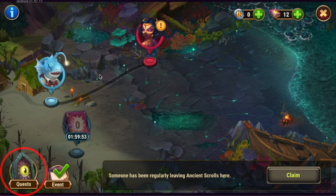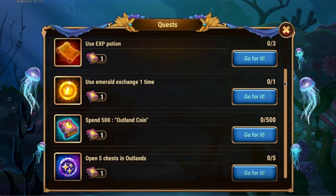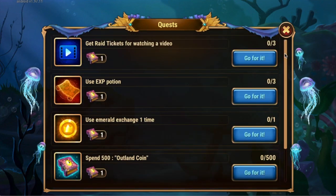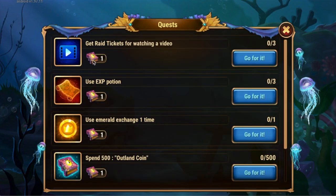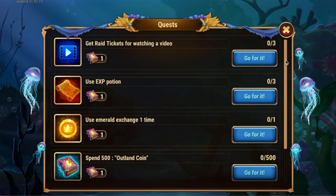We have quests right here, and this is taking the place of those swords that are sticking in the ground in previous events. Basically, these are small little tasks that are relatively easy to do. You perform these tasks, you get one of these ancient scrolls. You're going to be able to earn six to seven ancient scrolls per day. I believe this will reset every day — in the past it has reset every day, though we're not sure yet. Check it tomorrow and it'll be back or it won't.